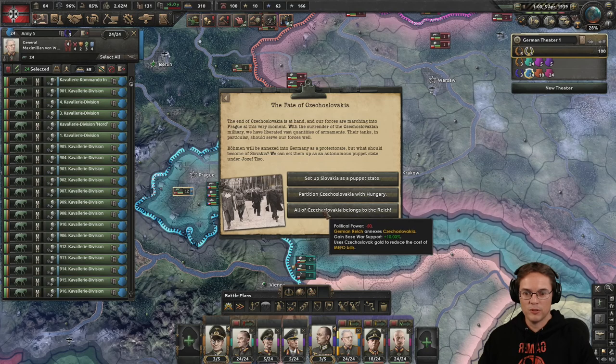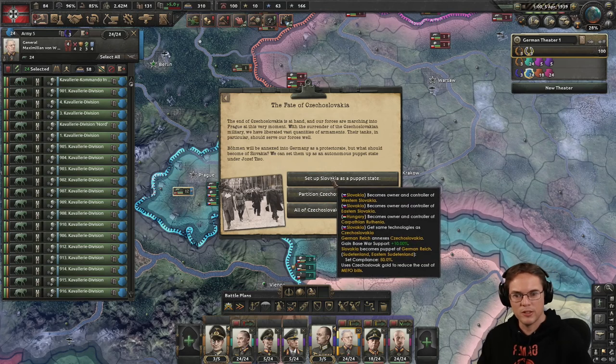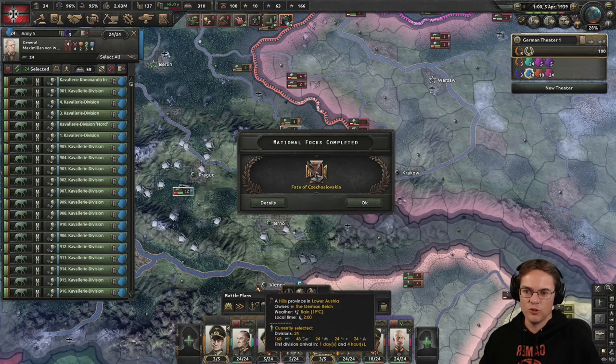I don't think so — all of Czechoslovakia belongs to the Reich. To gain base war support — that's nice. Set up as a puppet state? I can't see any particular benefit in that, apart from I can recruit their manpower maybe. Nope, it all belongs to the Reich, it's all Germany.